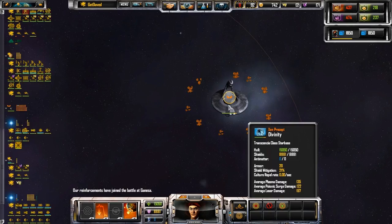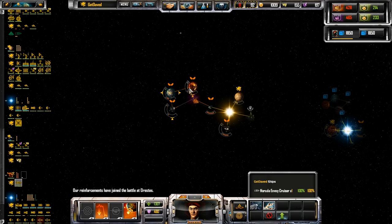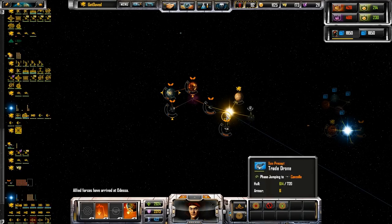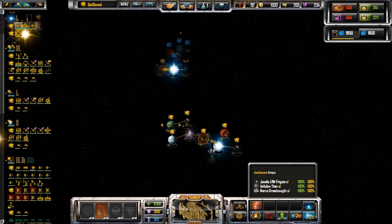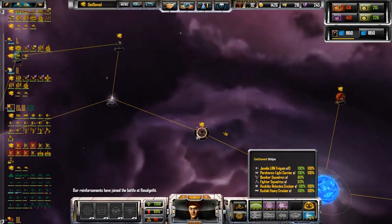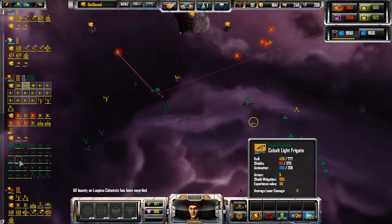That they're not terribly strong — that's okay with me. They have virtually no ships. A friendly fleet has arrived. Alright, our backup is joining the fight. There is no further profit to attacking an empire.